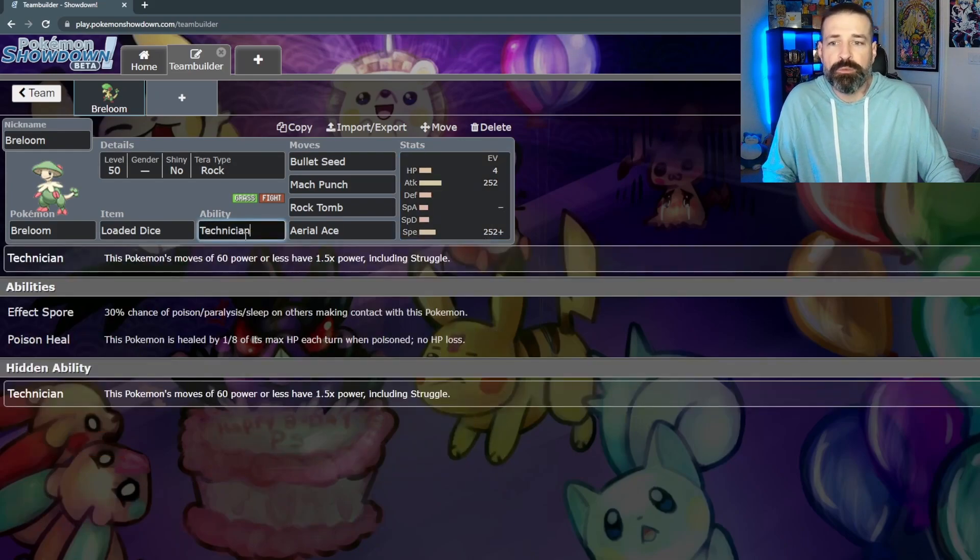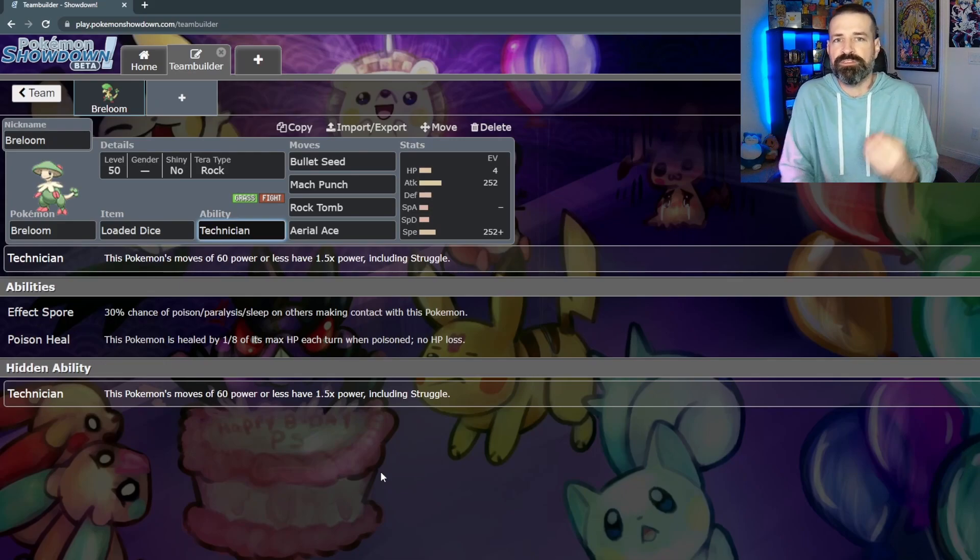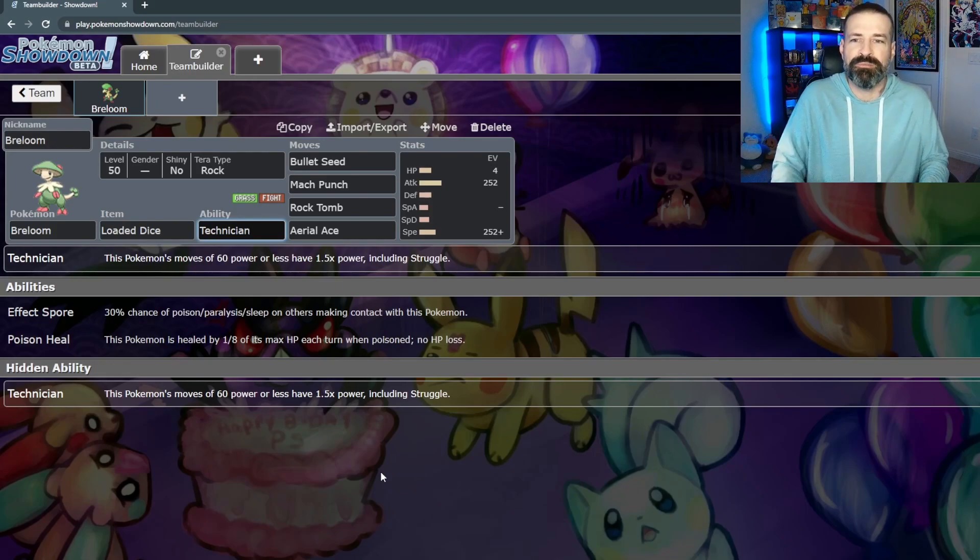For its abilities, we do have Technician on it. There are two others: Effect Spore, which is nice because any time a Pokemon makes contact with you there is a 30% chance of inflicting a status — poison, paralysis, or sleep. Being able to inflict a status just from them hitting you means you don't even have to use a move to be useful. The other is Poison Heal, which is great — a lot of people put a Toxic Orb on it to poison it so it heals about one-eighth of its HP every turn, which is a bit better than Leftovers.